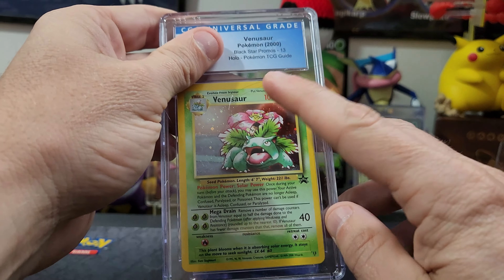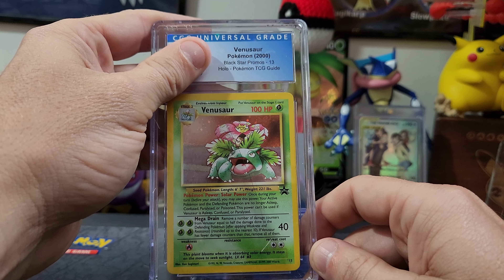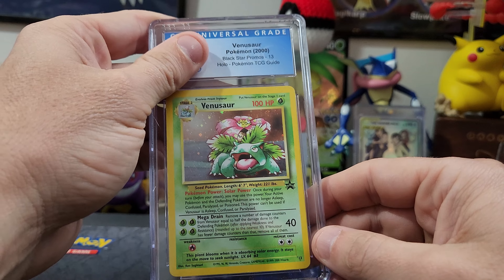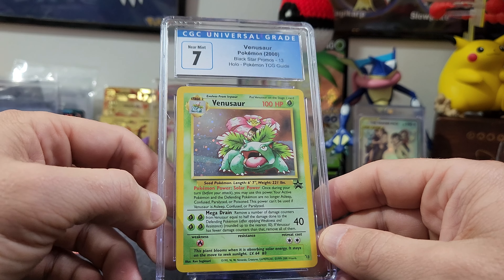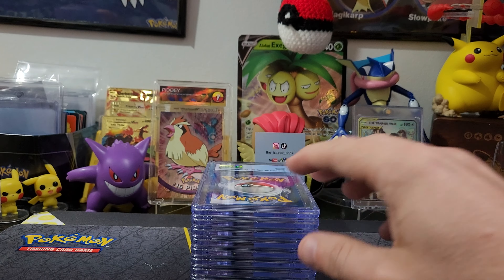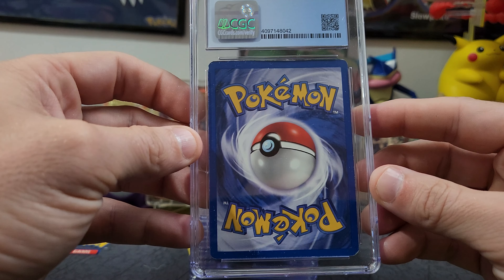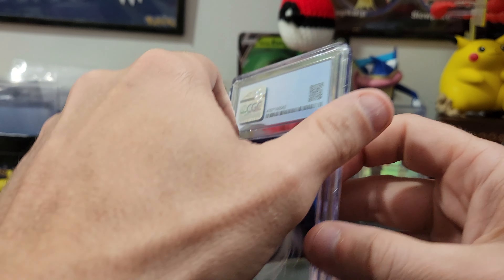A little bit of edging — nothing too crazy. It's the Venusaur holo Black Star promo. Let's see what we can get — a seven. The holo is still hitting pretty good, not too many scratches. It's always nice to have the big three. No matter what collection you have, if you have a Charizard, Blastoise, or Venusaur, you have something there.